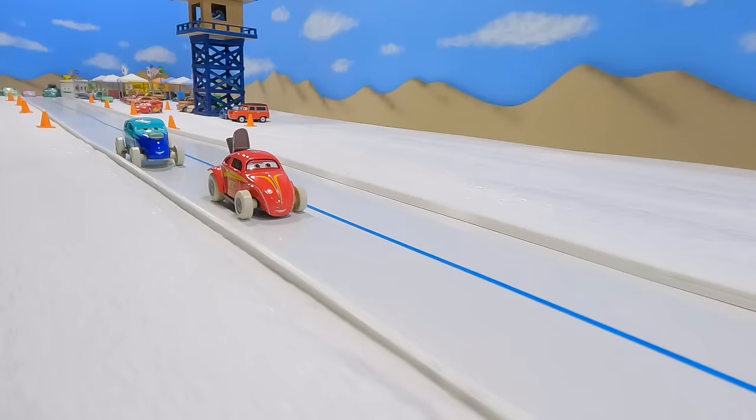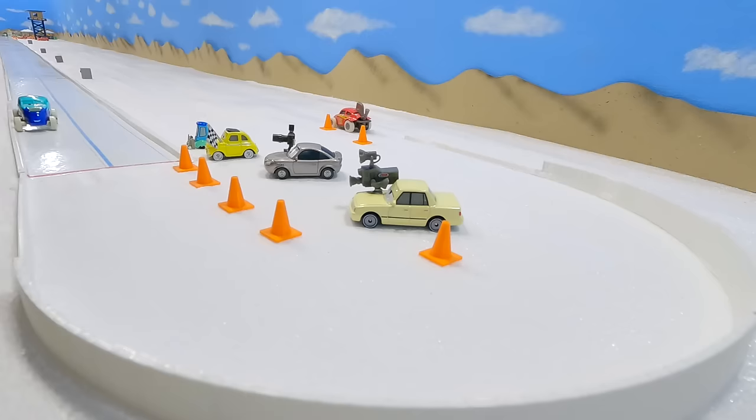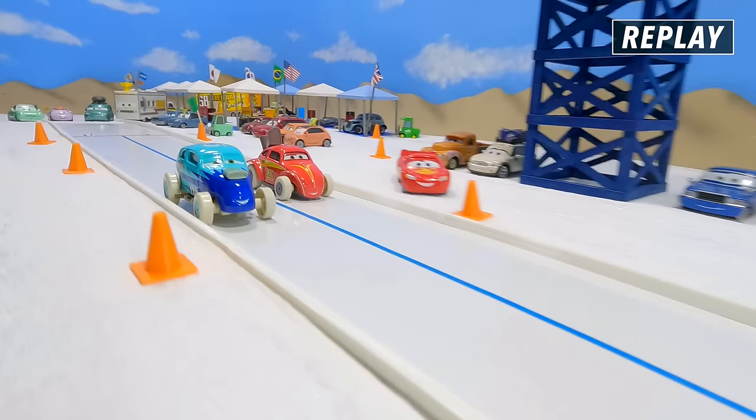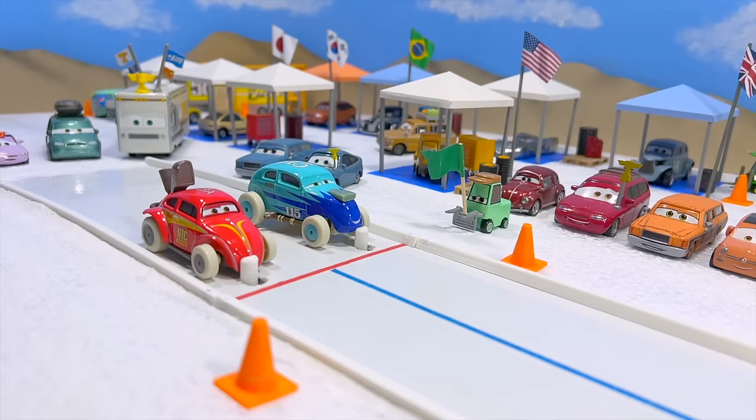Royce Revsley pulls in front of Revokos — that little car has got some power! Revokos is disappearing into the distance and race one goes to Royce Revsley. So far this looks like a one-sided race. Revokos was first off the start but right away Royce Revsley cut him off and it was all over from there.